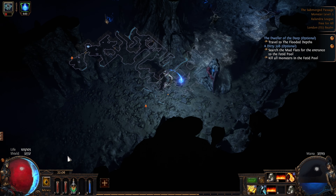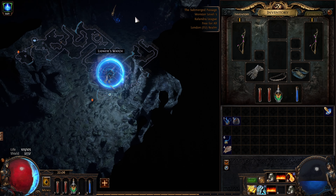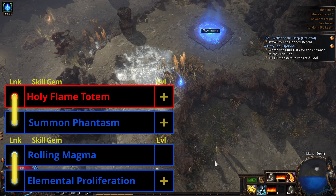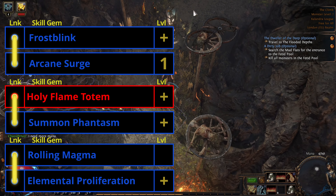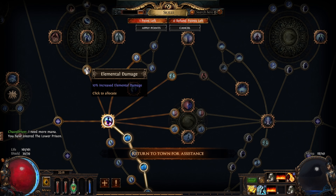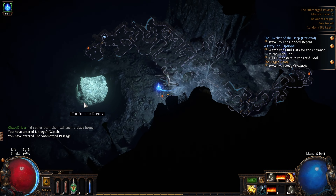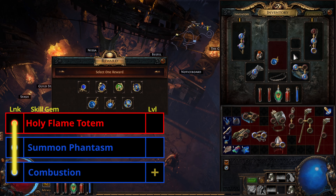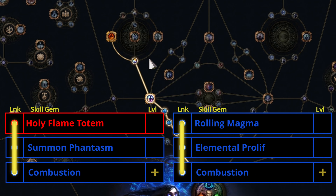Once we kill Hailrake it's time for an upgrade. Grab a Silver Flask and Elemental Prolif from Nessa for the quest reward, and buy Holy Flame Totem and Summon Phantasm. Then get Flamewall and Frostblink as a quest reward from Tarclee for breaking some eggs. After swapping our gems around our links are now: Rolling Magma linked to Elemental Prolif, Holy Flame Totem to Summon Phantasm, Frostblink to Arcane Surge, and Flamewall all by itself.